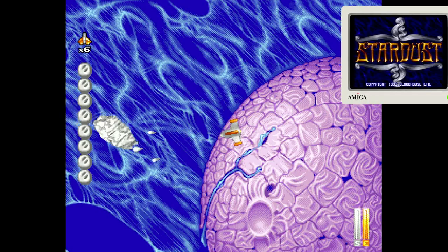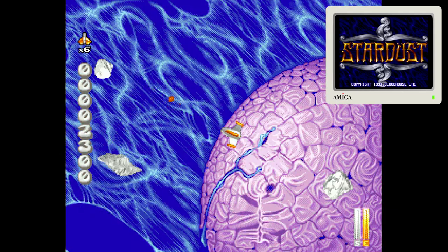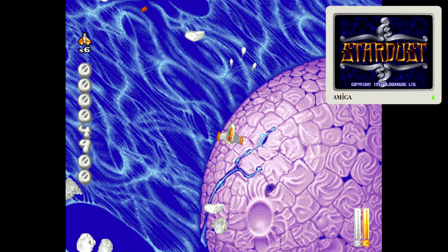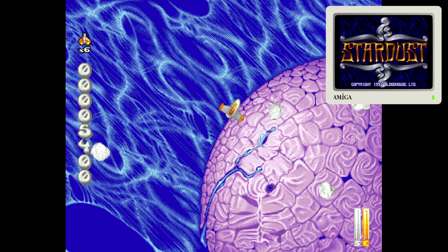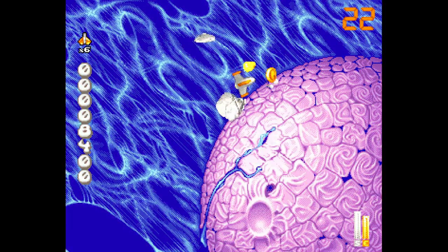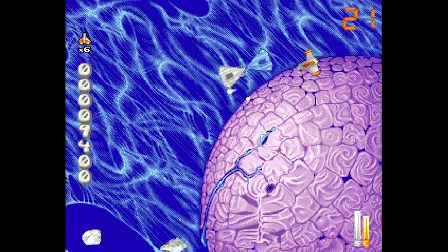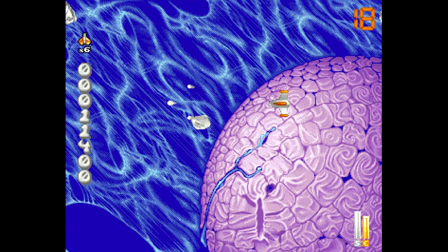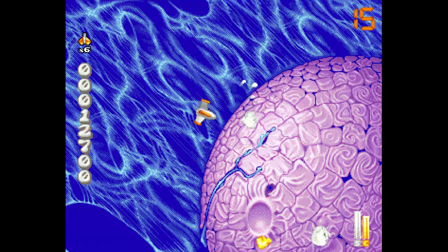Amiga's take on Asteroids, in the impressive form of Stardust by Bloodlust — a Finnish developer — is all that and much, much more. It's Asteroids on steroids. The basic premise is identical: fighting and surviving through increasingly more difficult levels. There are 36 of these, with interplanetary warp tunnel levels between the packs of them, and so-called special mission stages that play a bit like Thrust, another classic alongside Asteroids.